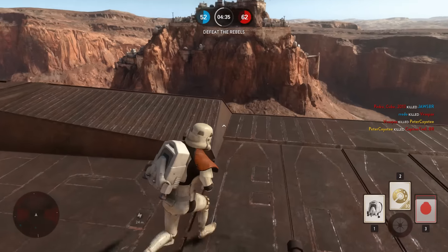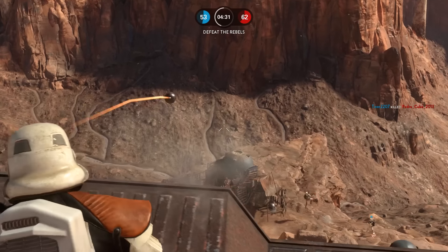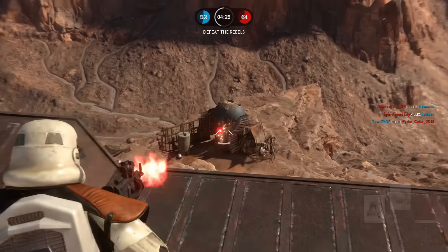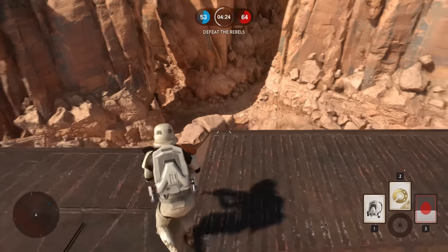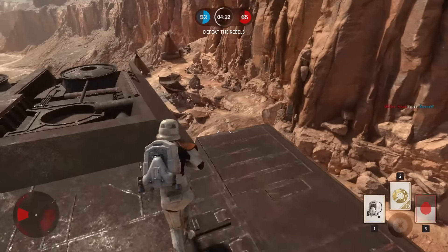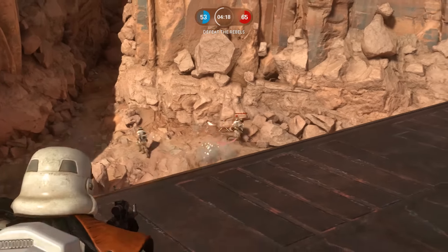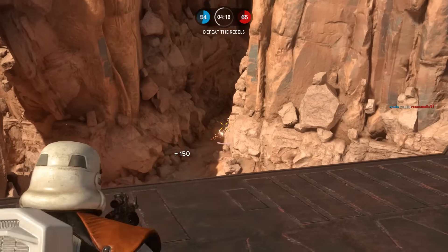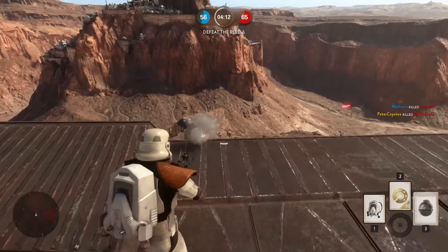My favorite loadout for open maps is the standard beta card set, where you have your handy jetpack to get out of tight situations or get into an optimal firing position even faster. Alongside that you've got your thermal detonator grenade for clearing enemies that are pinning you down.